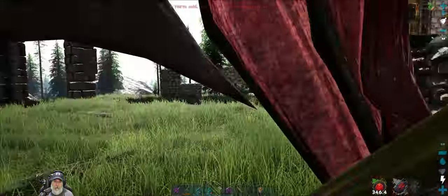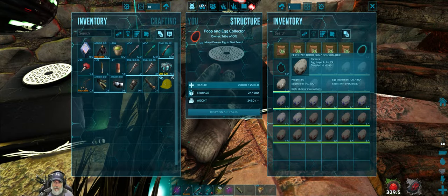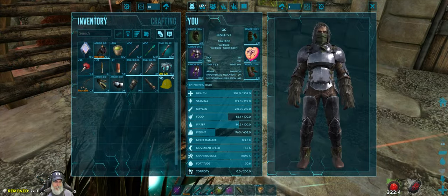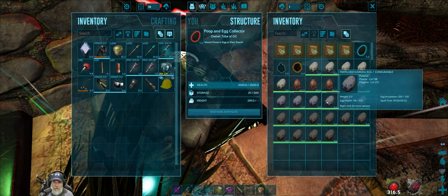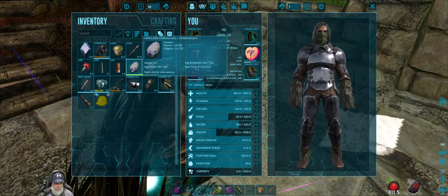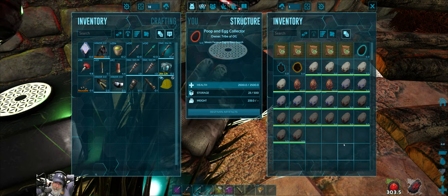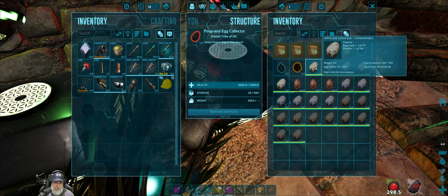While we're waiting, let's make some basic kibble. I think what I'll do is have two pairs of dodos, two pairs of penguins, and one male and two female Lystrosaurs - which is good enough. The rest of these basic eggs we're just going to turn into kibble.